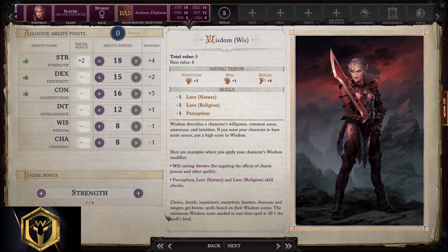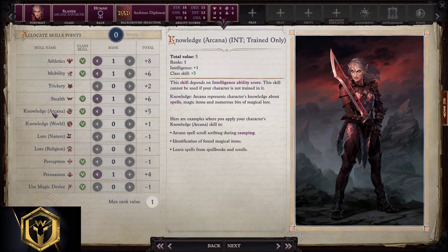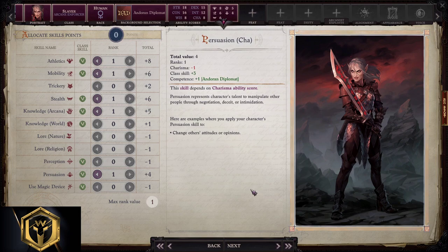Allocating ability points: 18, 15, 16, 12, 8, and 8. For skill points, we're going to take Athletics, Mobility, Stealth, Knowledge Arcana, and Persuasion.